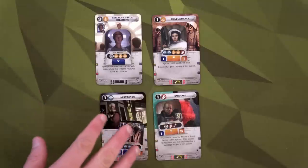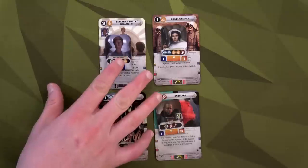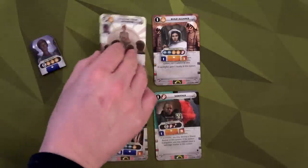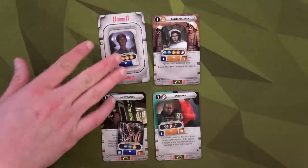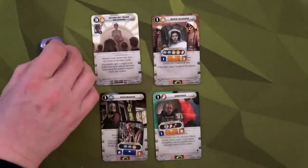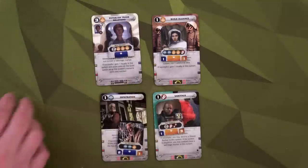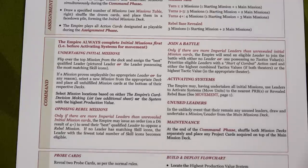When playing competitively, these mission cards will be face-down so your opponent doesn't know what they are. Since I'm playing solo I'll have them face up so I don't have to keep flipping them over, but that's how you'd have them competitively.